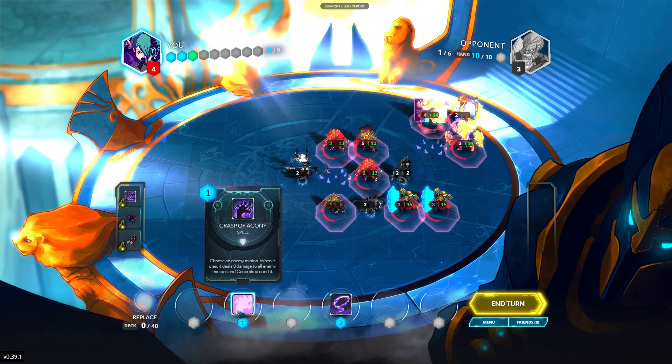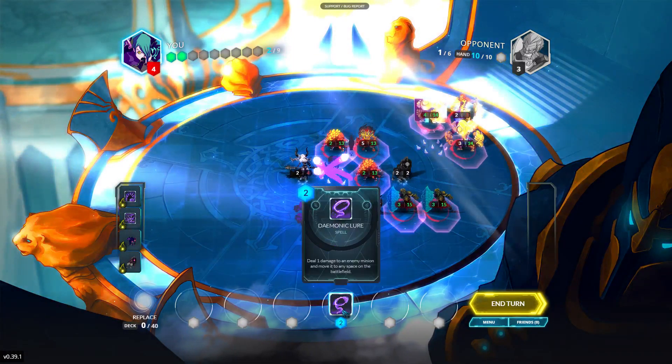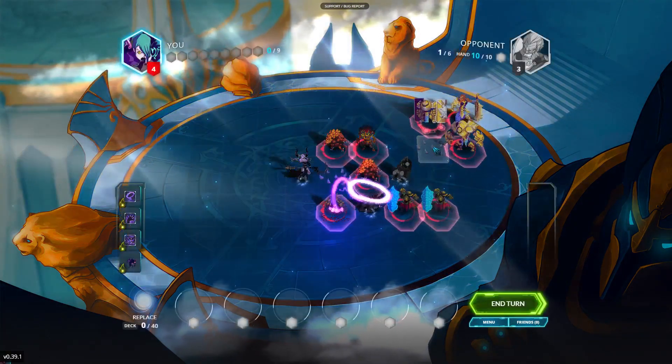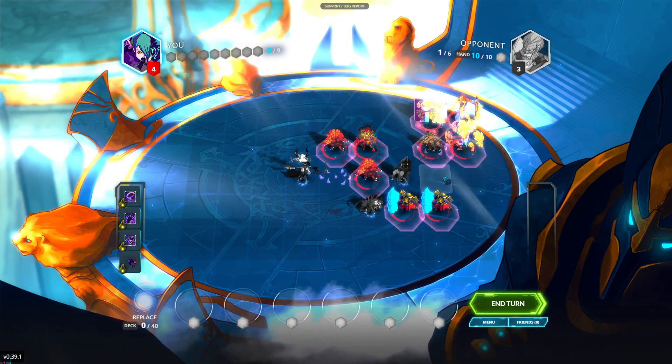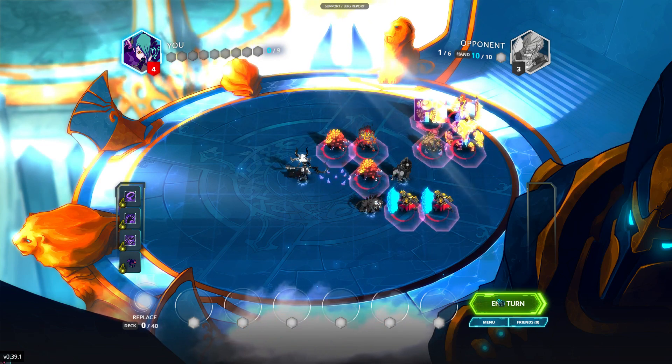We equip the Swamp Entangler with Grasp of Agony and push him back over there with Demonic Lure. He's dealt 1 damage and is going to deal 3 damage to every enemy nearby. That's the end of my turn.